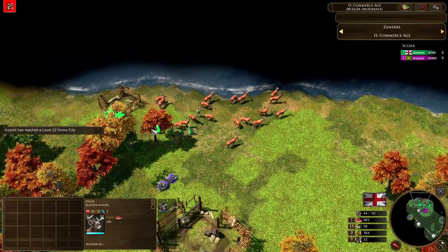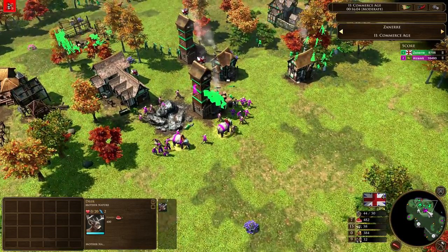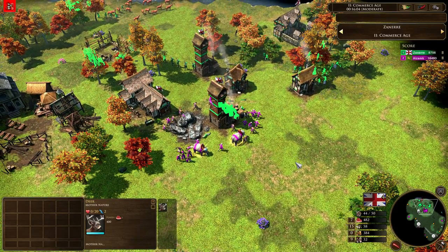Just two, four, six, eight, ten, twelve, fourteen, sixteen, eighteen deer — that's a lot. 18 times four — I'm not good at math, but that's an awful lot. That's 7,200 food. Azamk doing absolute work right here. Impressive stuff.